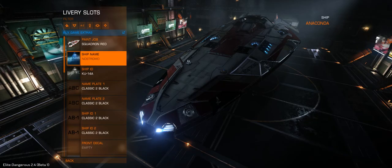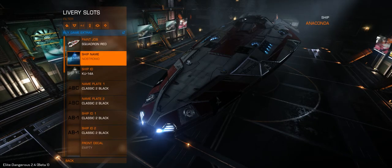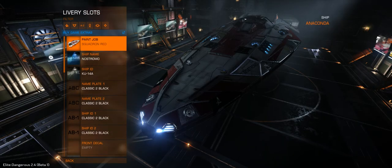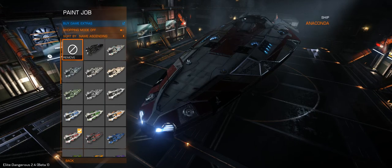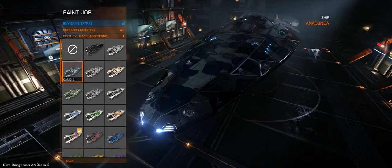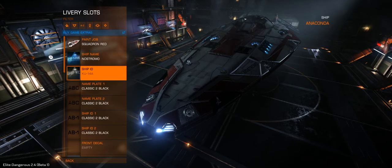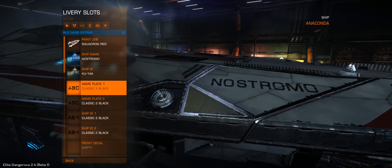It's interesting all it shows is white, though — I know there's other colors. I've stopped buying paint packs because the minute you're not flying the Anaconda, all these paints are useless. I'm really enjoying some of the name packs — applies to all ships.